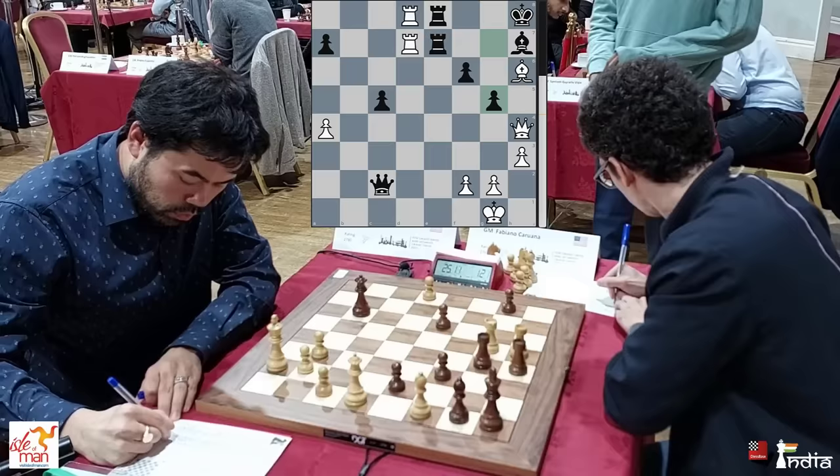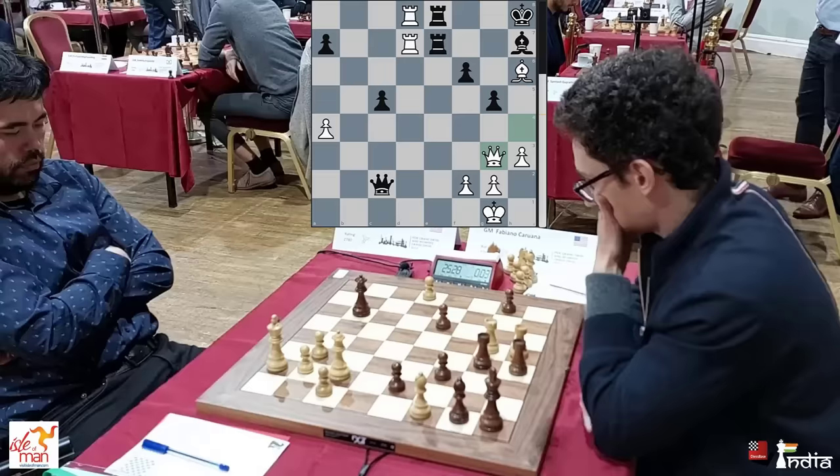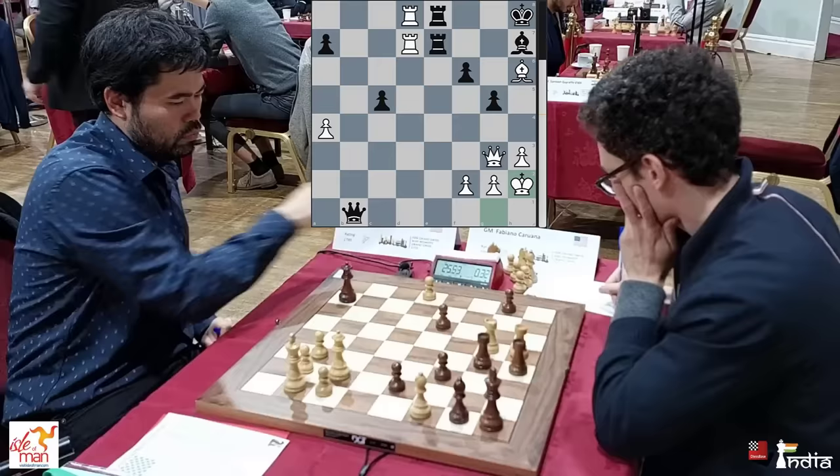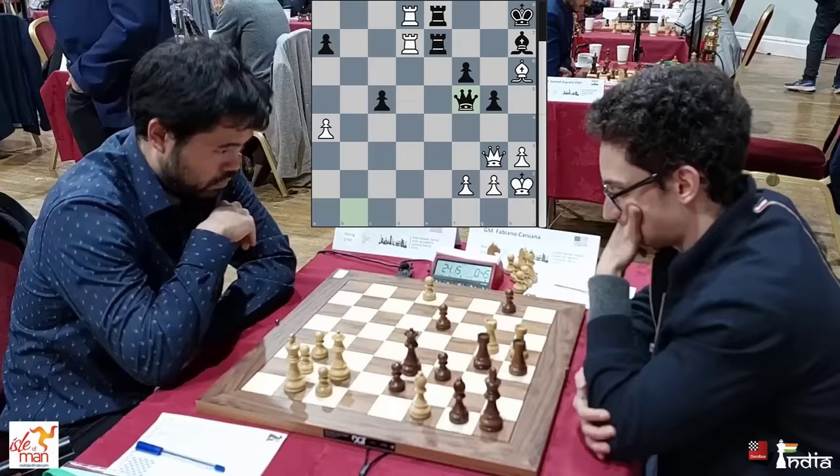Caruana is down to a minute and still has to make 13 moves — it's going to be very difficult. Queen g3 played. You can see Hikaru has a spring in his step; he knows that he can win. 2 seconds left — Queen b1 check. King h2. Look at the black king — you can see these four rooks just opposite each other. Caruana brings his queen back to f5. Hikaru is completely winning here. His bishop looks trapped, but actually it's a very powerful bishop.